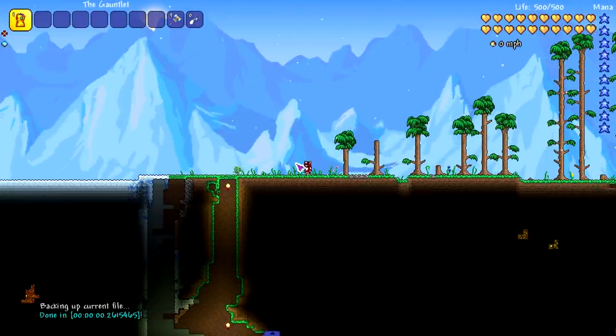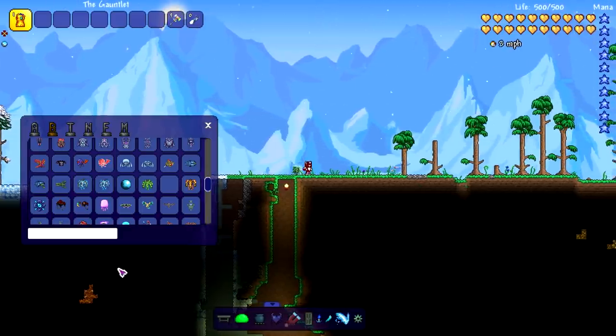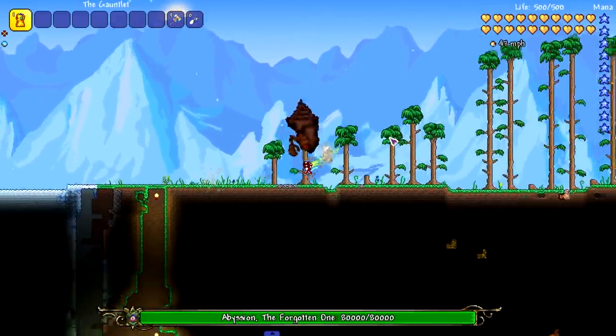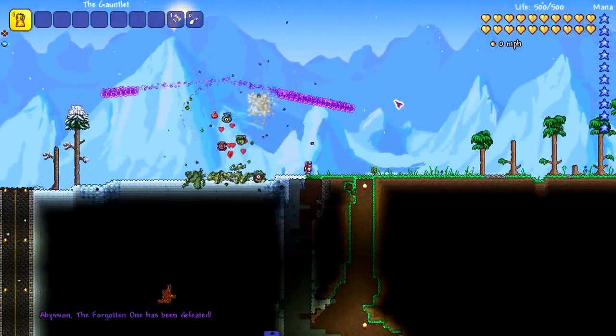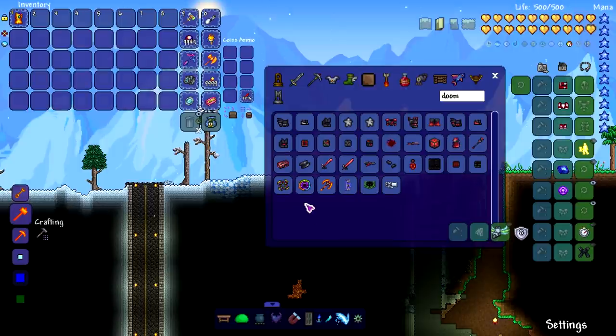The Destroyer is the only vanilla boss we couldn't kill. Now we're testing Thorium bosses. Starting with Abyssion — and yeah, that was pretty much one snap. The other snaps just weren't hitting him. There's really only one Thorium boss everyone wants to see.